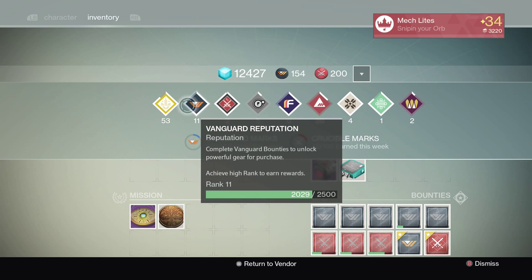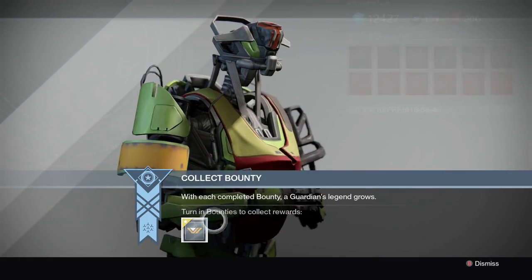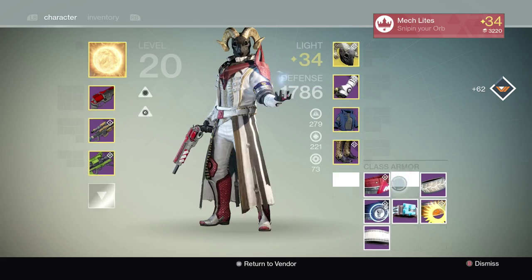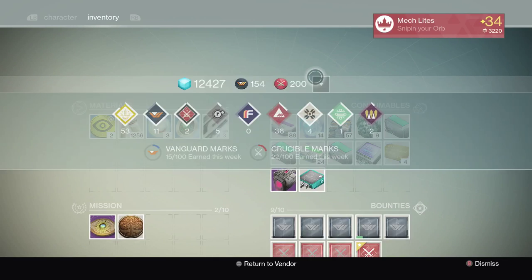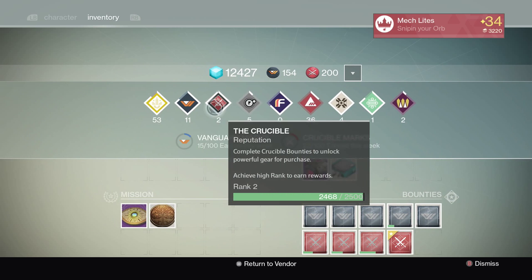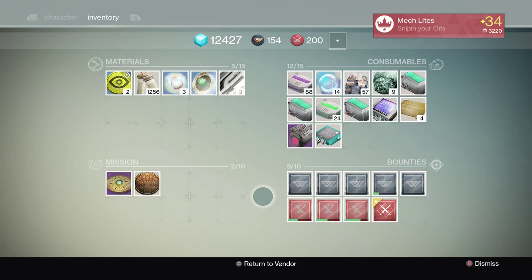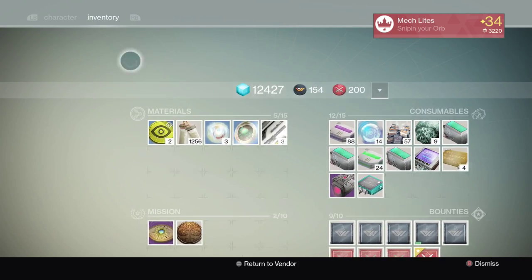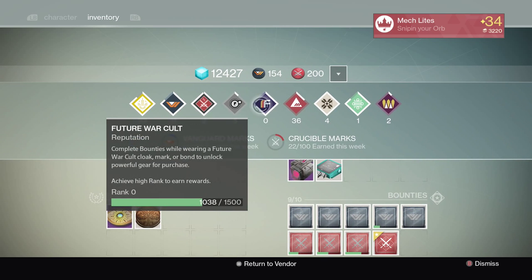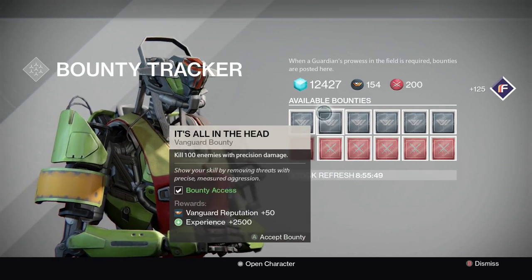You'll want to start edging your factions. As you can see here, my Crucible is rank 2, almost 3 — at rank 3 I'll get a package. I'm going to put a bounty on Vanguard right now. I won't do the Crucible one because that will push me over and I'll have to restart. I will put it on Future War Cult because I'm working on edging that faction so when the Taken King comes out I can put one bounty here, one here, one here, and have four or five faction packages right away. If the faction packages give us legendaries and even greens and blues are better than our current raid gear, you'll be at a much higher advantage than everyone else.